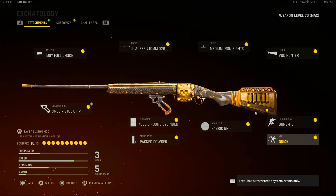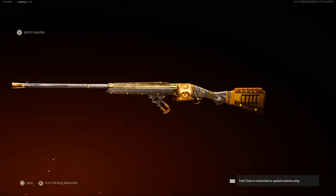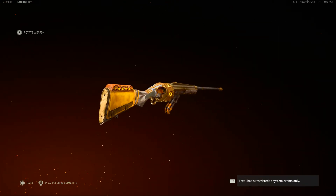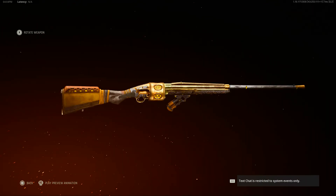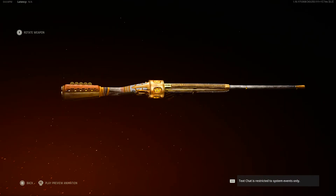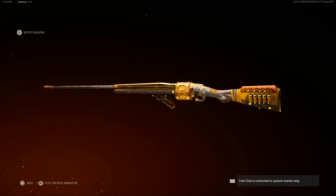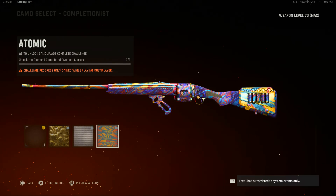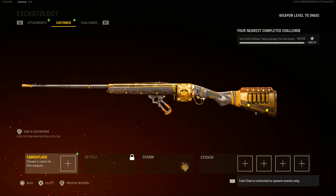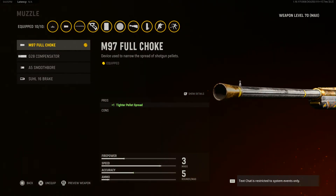That's all the attachments out of the way. Let's talk about the aesthetic, practicality, and worth of the blueprint. Starting with the aesthetic — I like how this blueprint looks. Obviously it doesn't look as cool as a Mastercraft, but I still think it looks really cool. I like the gold aspects on the cylinder as well as the gold around the blueprint in general. I'm gonna give it a 7.5 out of 10.